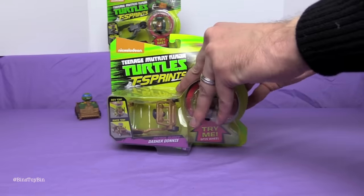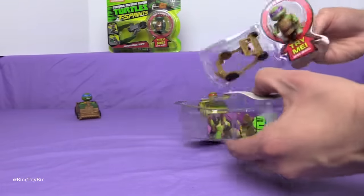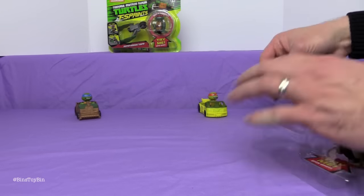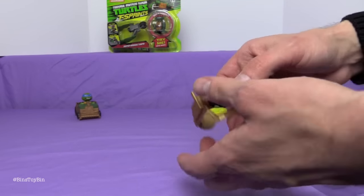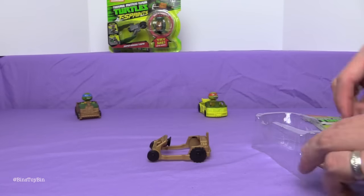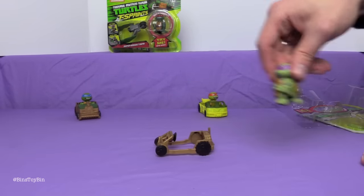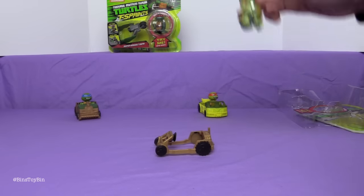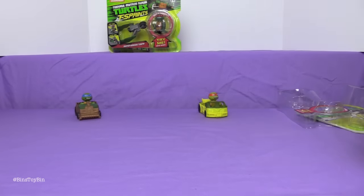Next up I'm going to open up Donnie, so that will leave Raph for you when we're all done. Here is the Patrol Buggy. This one is even less plastic than the other two. Don't want to step on that, moms and dads — watch your step. But I can understand why they're so light so these little guys can push them. I love these little figures — the way their arms move up and down. There he goes!